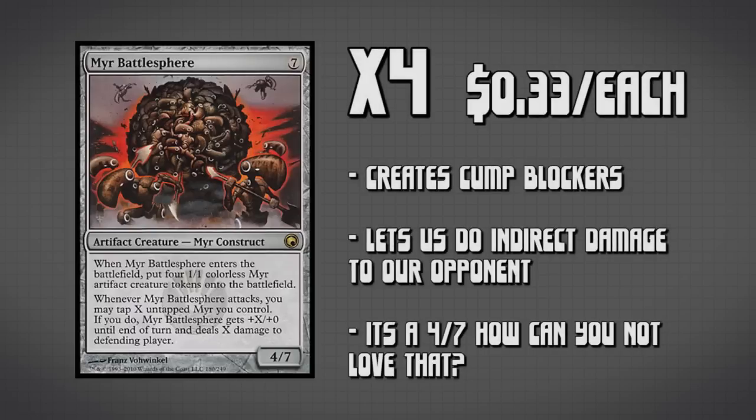If we need to go wide, we have Myr Battlesphere — four copies. It is an artifact creature, a 4/7 for seven, and when it enters the battlefield we create four 1/1 colorless Myr tokens, which is fantastic value. Whenever Myr Battlesphere attacks, we may tap any number of Myrs we have, give it +X/+0 equal to the number of Myrs tapped, plus it deals that much damage to our opponent. It has tons of utility.